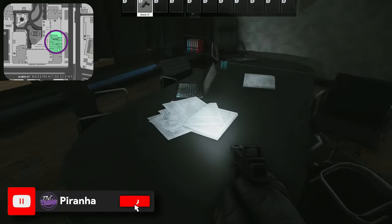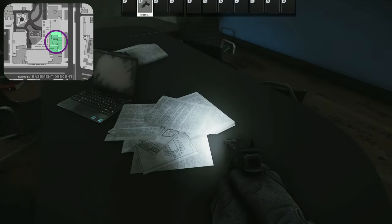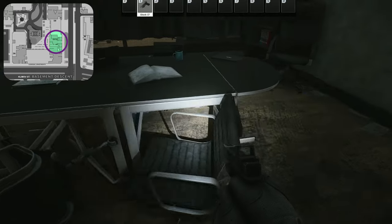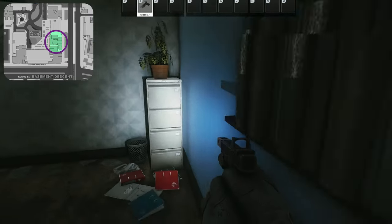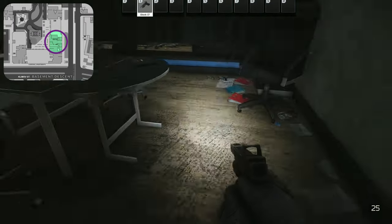Once inside, they do say that you can get a few intel folders spawning in this location, which is around here on the table. You also have a set of drawers just there as well.